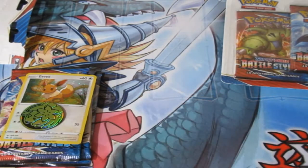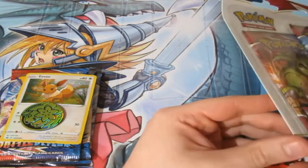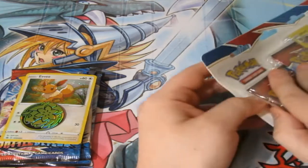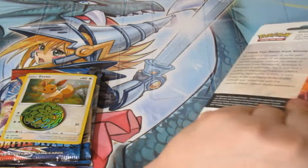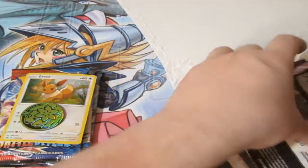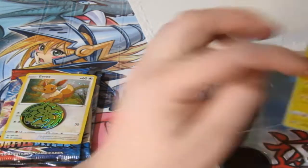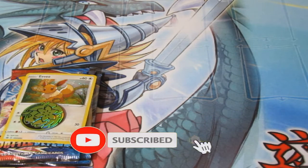Here are the rules: if they are holographics — whether it's a promo or a standard holographic — it's worth one point. It doesn't matter what type of promo it is, whether it's an EX, a full art, a secret rare, a rainbow rare, or a standard normal holographic promo, it's still worth one point because you're guaranteed getting it. If it's a standard V card, EX, GX, anything like that, they are worth two points. And if they are full arts, they're worth three.